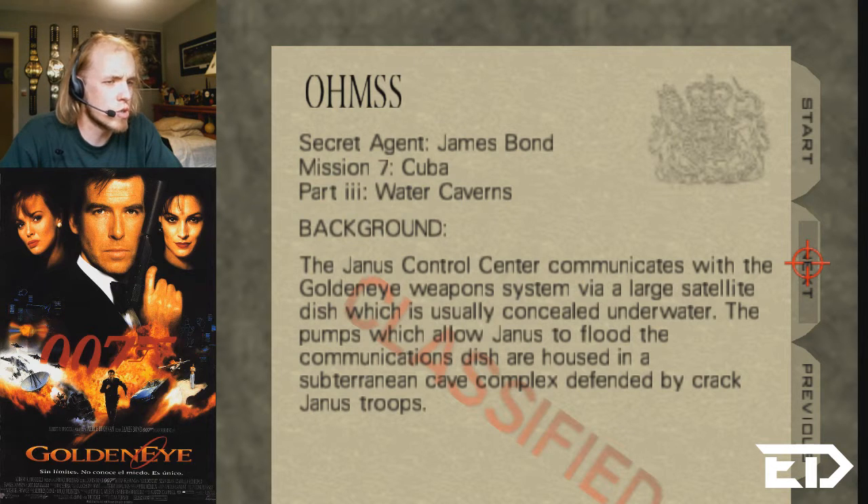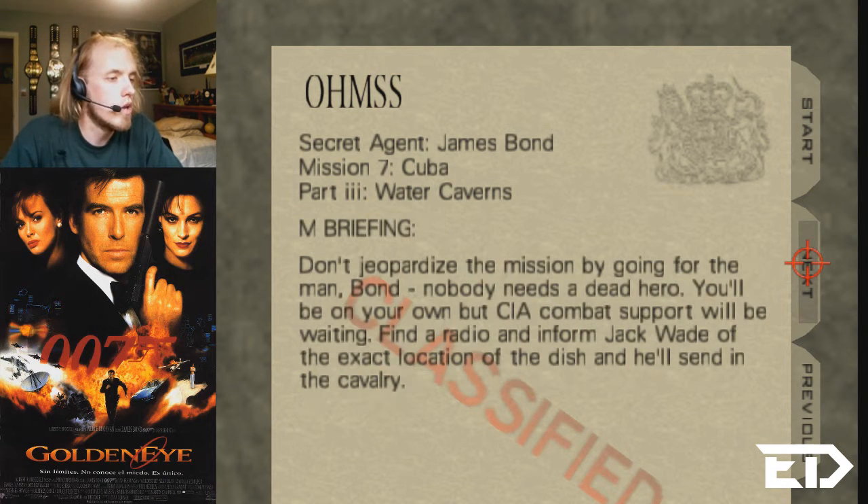The Yanis Control Center communicates with the GoldenEye weapons system via a large satellite dish, which is usually concealed underwater. The pumps which allow Yanis to flood the communications dish are housed in a subterranean cave complex defended by crack Yanis troops. Don't jeopardize the mission by going for the man bond.